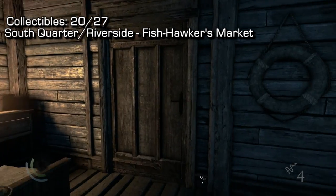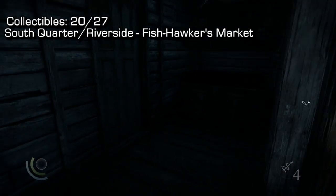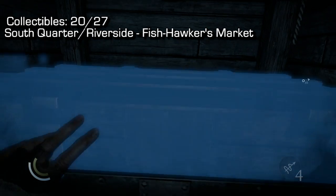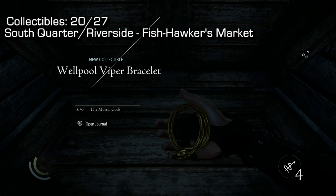Follow around to the door which you can lockpick — fast-forwarding that. Once inside that room, turn 90 degrees to your right where you'll find a chest. Open that chest and inside will be a mortal coil bracelet, which is a type of collectible. That's number 20.